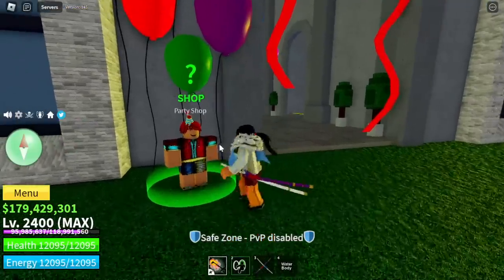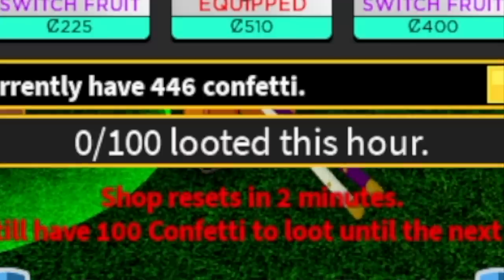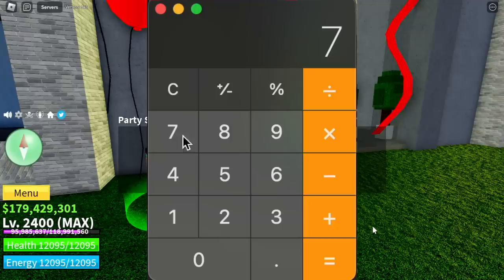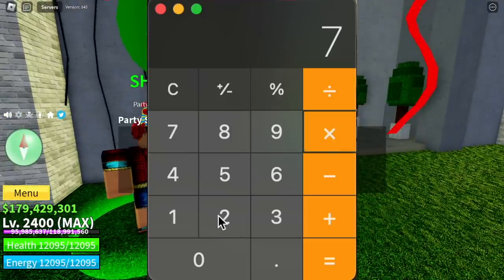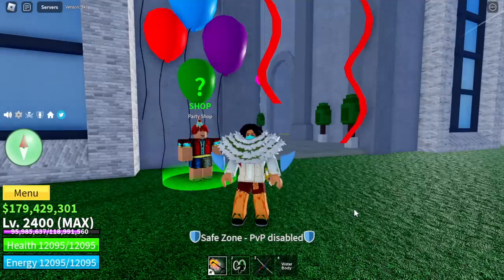So this event will end in one week. Check this out — you can loot 100 confettis in an hour. Let's compute. We have 7 days in a week, 24 hours. Multiply that: 168 times 100 per hour is 16,800. So that's the maximum amount that you can get.